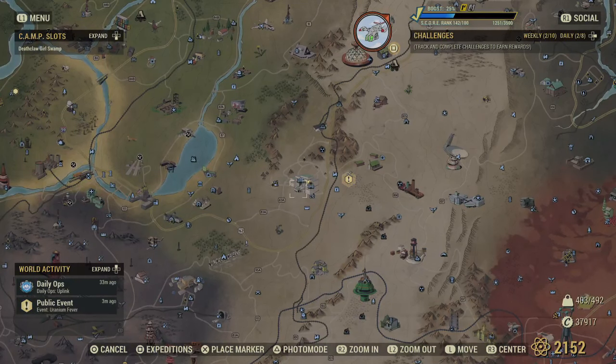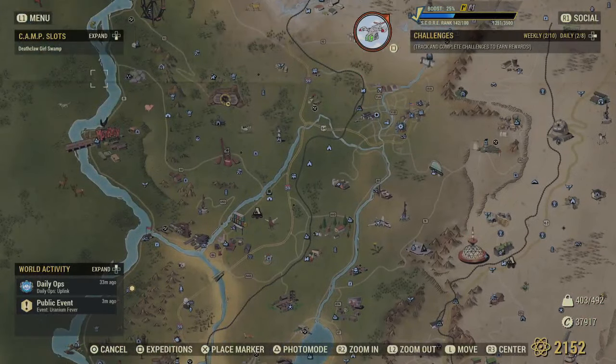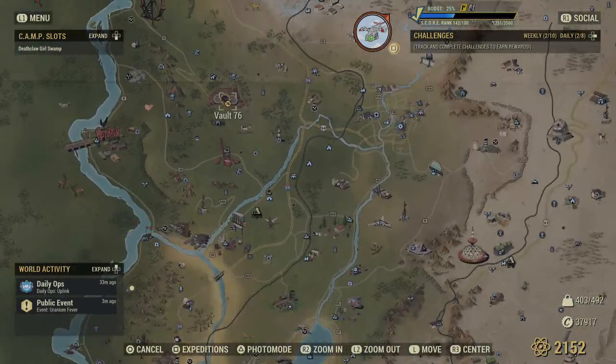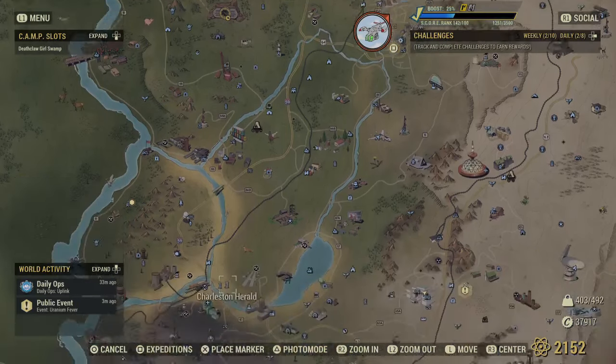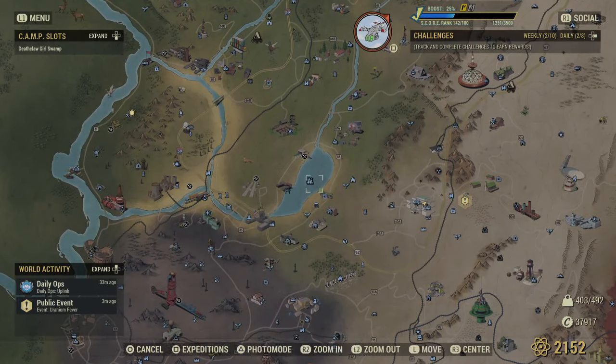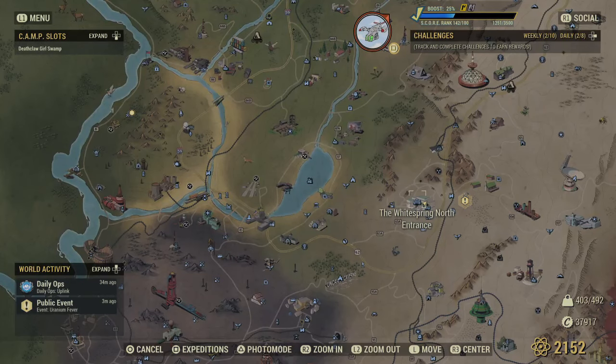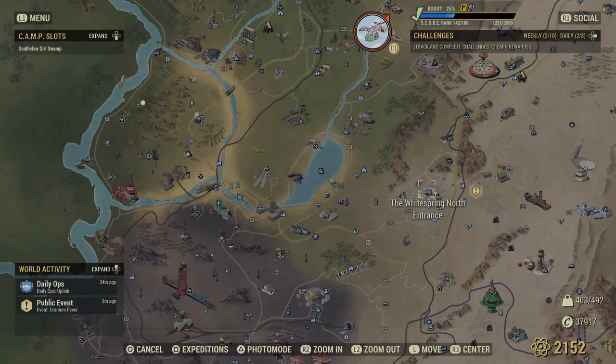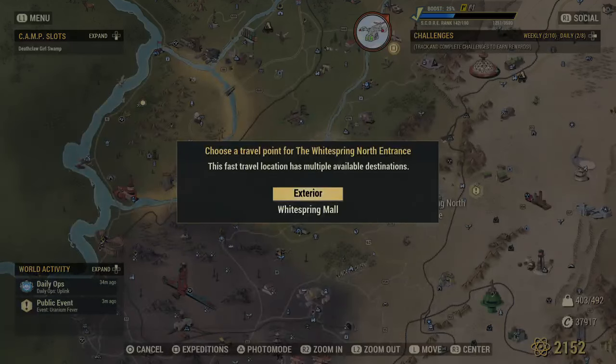Let me show you where we're going to be collecting them. It's going to be White Springs. Here is a map reference — here is Vault 76 where you start the game. You're going to go south, you'll see the giant lake, and then just keep going east, and here is White Springs North Refuge — not resort — and the station.